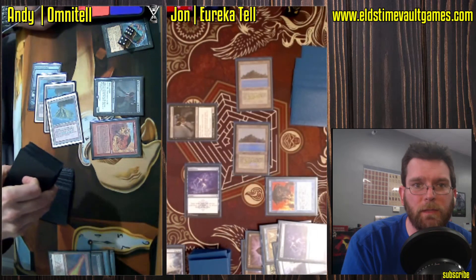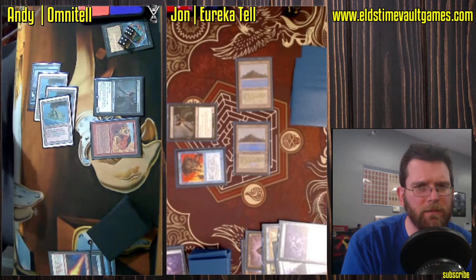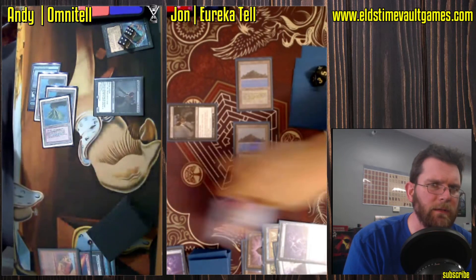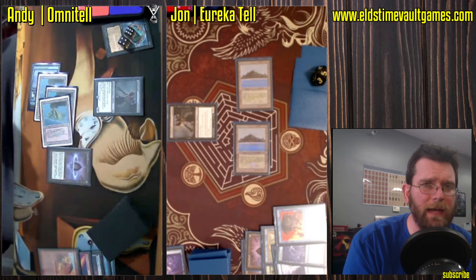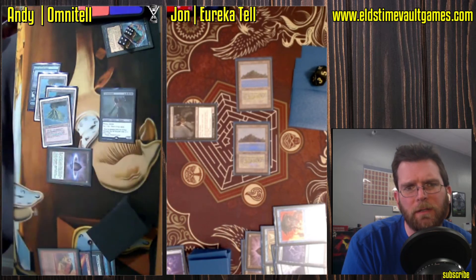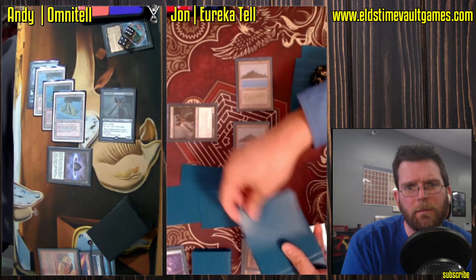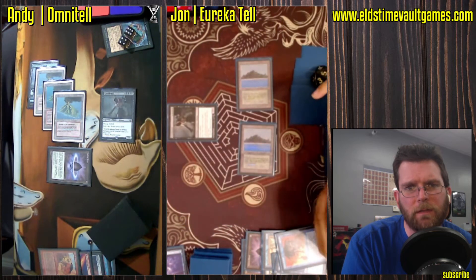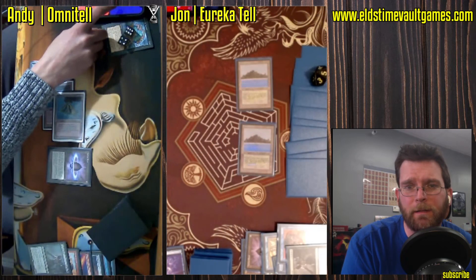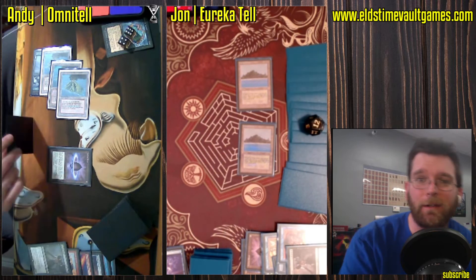He's not going to be able to activate — Force of Will. Andy's going to draw 7. We could be pretty confident he couldn't have activated it at the time. If that had been Daze, he would have felt bad about not digging to find a Lotus Petal first, especially if there are multiple Petals. Griselbrand turns sideways. John drawing some cards. Griselbrand's are trading here.